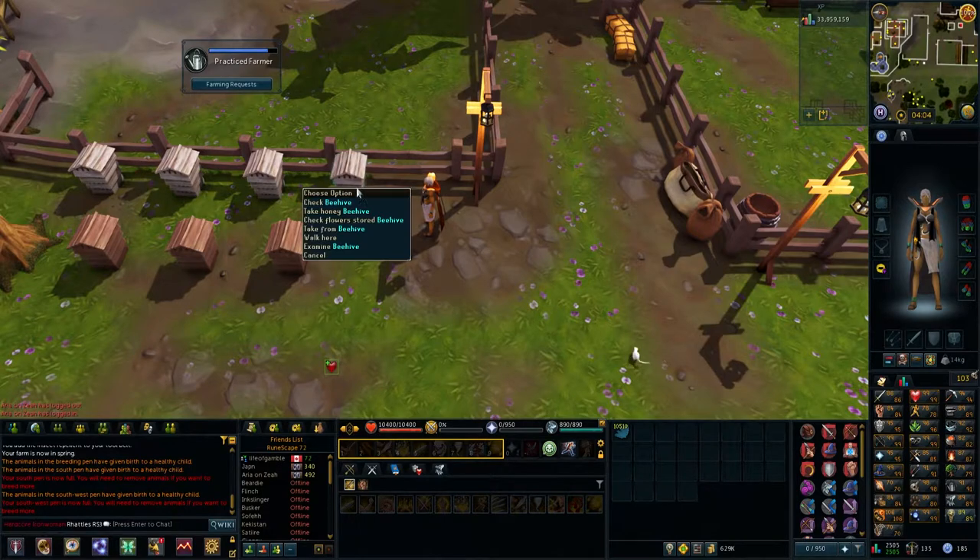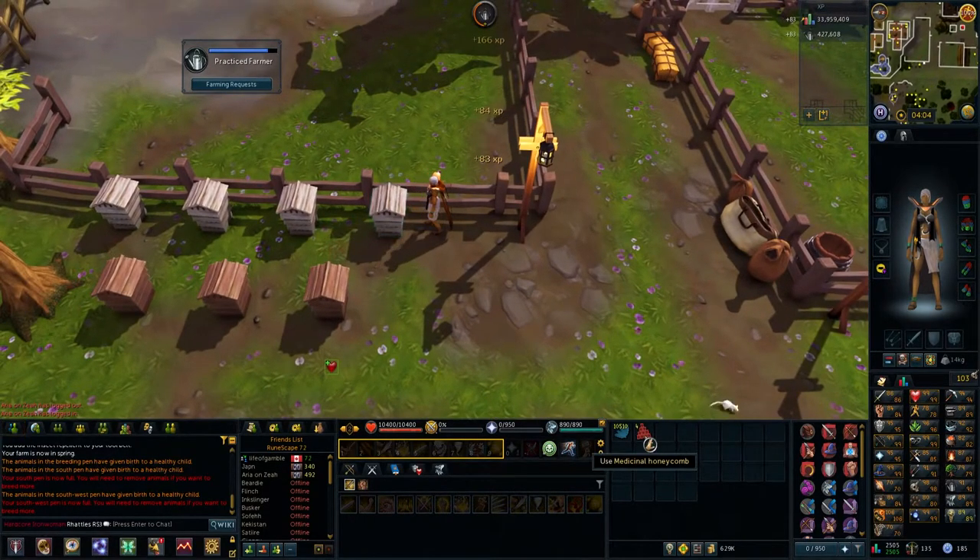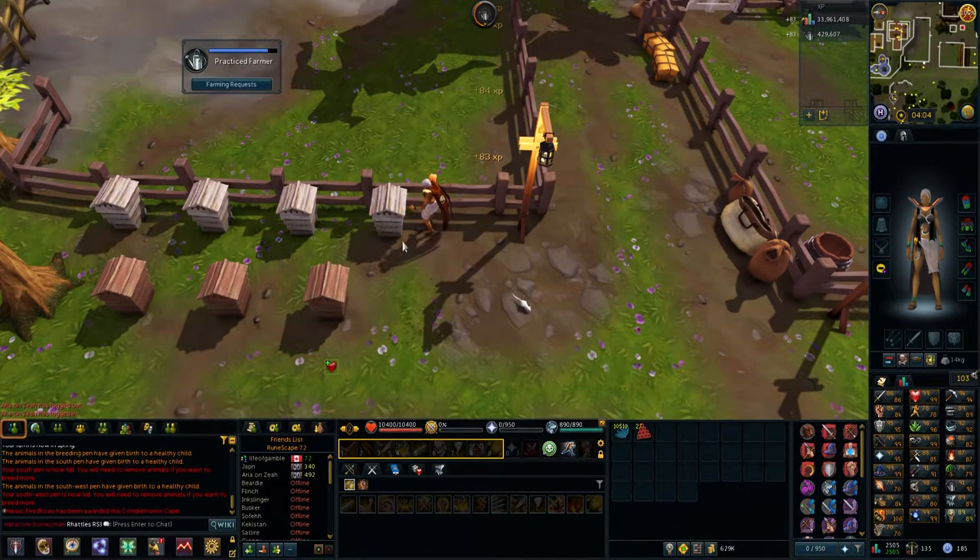The next day when you go to check your beehives, you can just take the honeycomb. You'll get additional honeycomb depending on which flower type you used — obviously for this video we're using woad leaves. The XP is actually insane when you consider this as a daily activity.